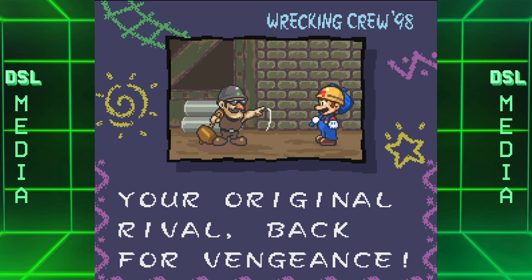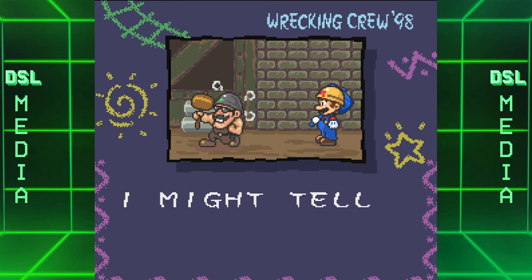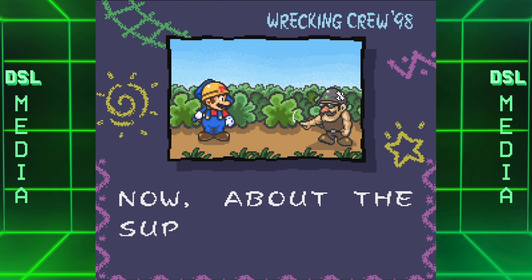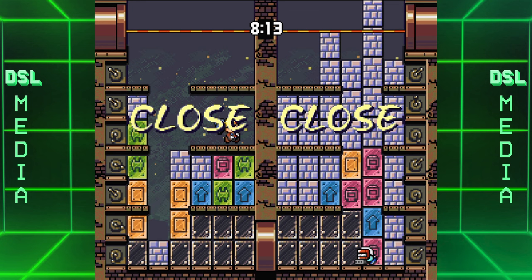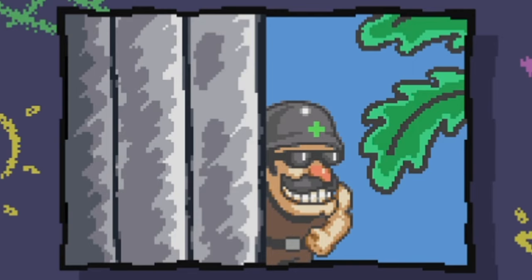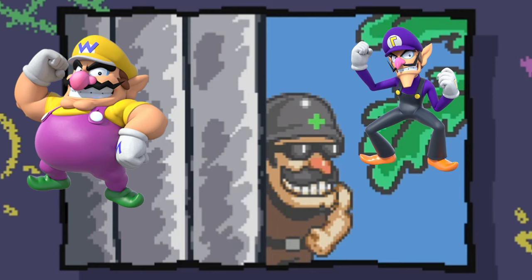Foreman Spike is actually working for Bowser in this game, which is not something you'd expect in any other iteration of Spike, whether that's in Wrecking Crew or his appearance in the Super Mario Bros. movie. After you beat Foreman Spike, he'll either give you directions to Bowser's Castle if you get a good time, or he'll just run off if you don't. Spike's character in this really feels like if you took Wario and Waluigi and fused them together — that's Wrecking Crew 98's Foreman Spike.